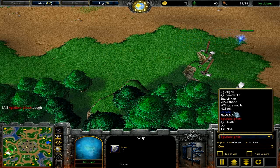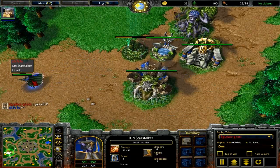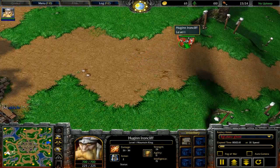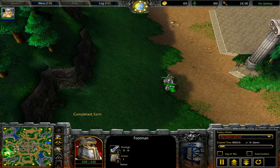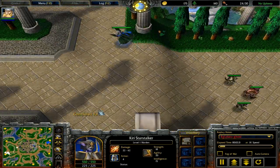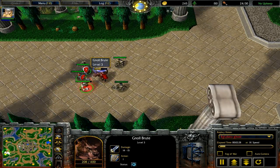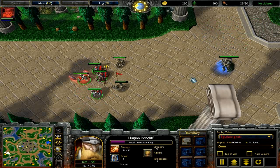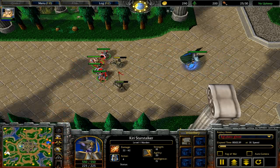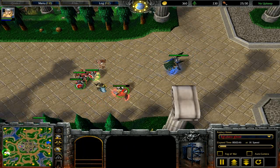The human player doesn't know that Paido isn't going for a demon hunter, which I think Paido is actually known for - going standard cookie-cutter stuff. So playing random and opting for the warden as his first hero is not going to be something that is expected by the human player. The idea behind going mountain king first is you want to creep as fast as possible and get those high-level storm bolts. Bolt at level one costs 75 mana, does 100 damage, and stuns units for 5 seconds and heroes for 3 - very useful. He's using bolt to help him creep.